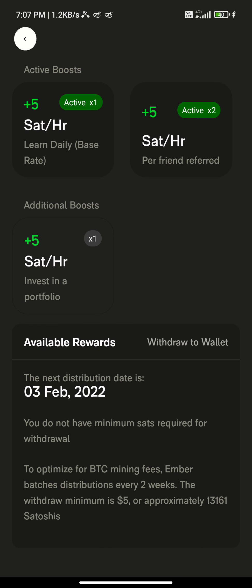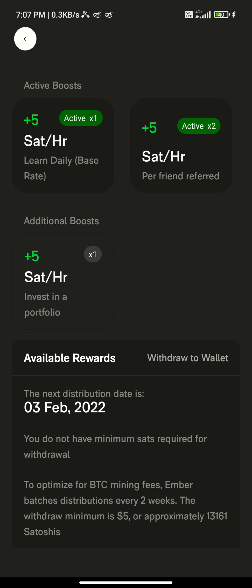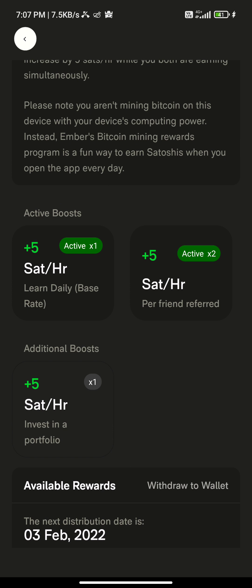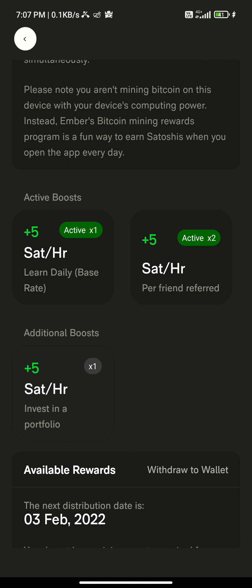The minimum withdrawal is five dollars, which is equal to one thousand one hundred and sixty-one satoshis. It's going to pay me out on the third of February. Basically, to boost your hash rate, the way to invest is to invite people.